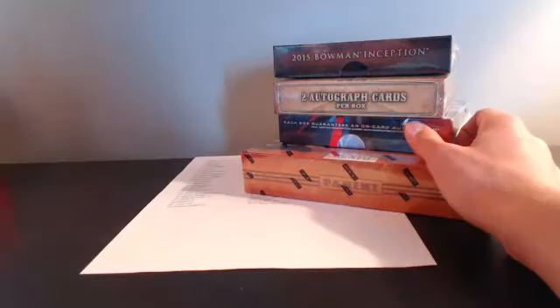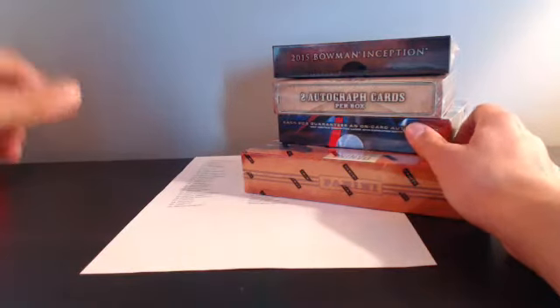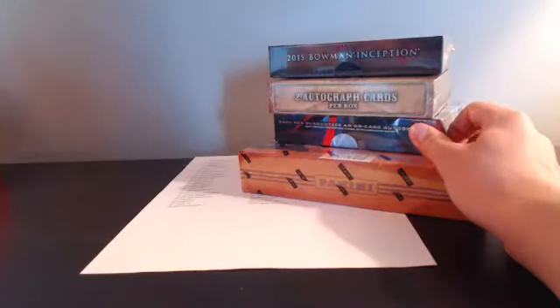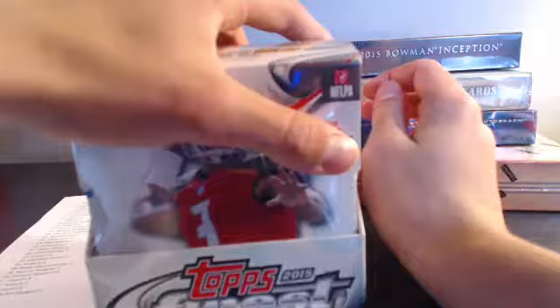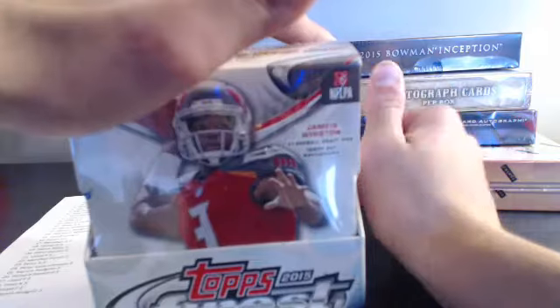I got it today and it ended up being a box of 2015 Topps Finest Football - not what I ordered. Luckily the seller was very nice and I'm going to get a $15 refund and just keep the box because of the price differential. I'm going to either raffle this off, do $40 per mini box, $70 for the whole box, or raffle it off.